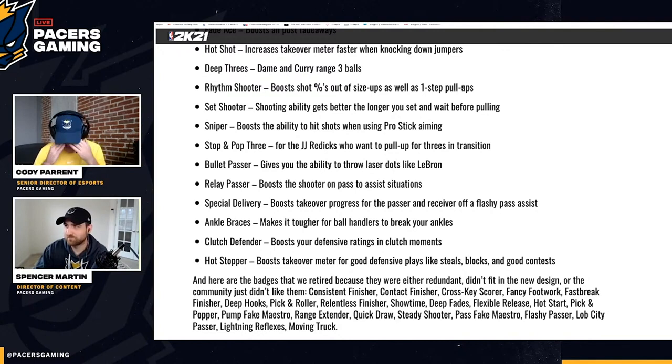Deep Threes is specific to logo four-point shots. If you're in park mode shooting from half court for four pointers, this is going to be absolutely insane. Rhythm Shooter boosts shot percentages out of size-ups as well as one-step pull-ups. We'll have to see how good those pull-ups are, but this could be good for a dribbling park player and could be overpowered.